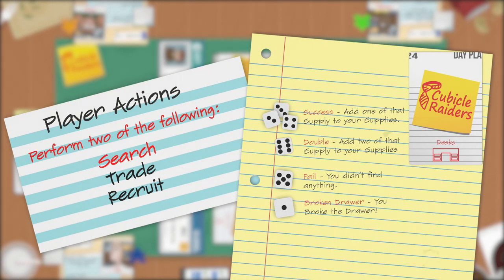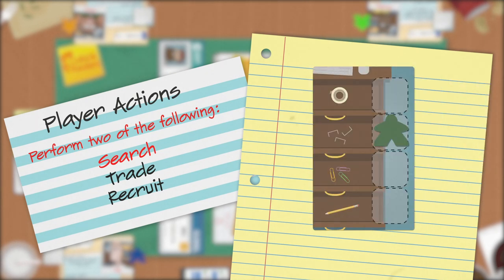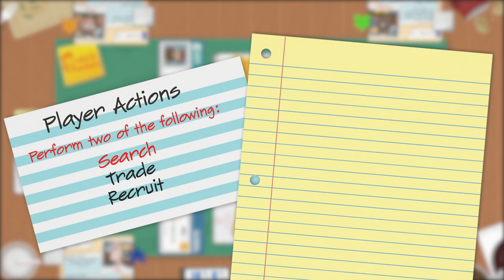If two desk cards have been flipped, the day is immediately over and you must start a new day. If this day was Friday, the game is now over. A few things to know about searching: you can only search a single drawer once per turn, but you can search two different drawers in a turn. If you start your turn on a drawer, you cannot immediately search that drawer with your first action — you must move away and come back in order to search it.